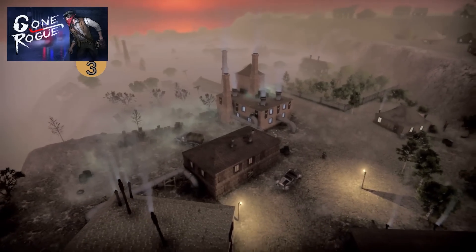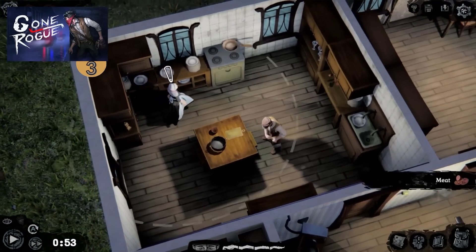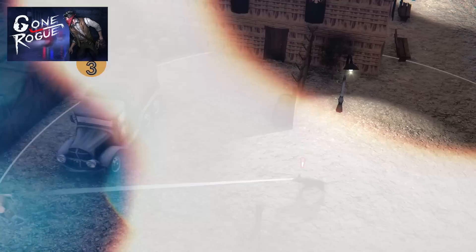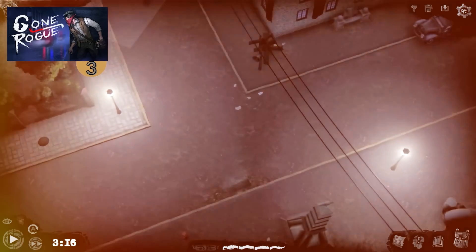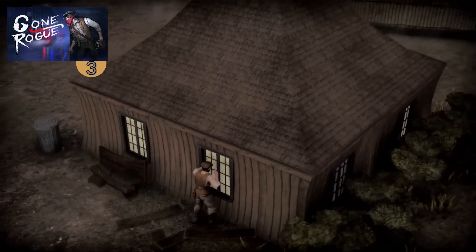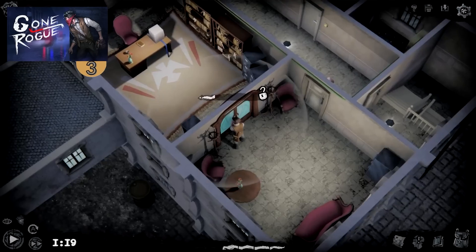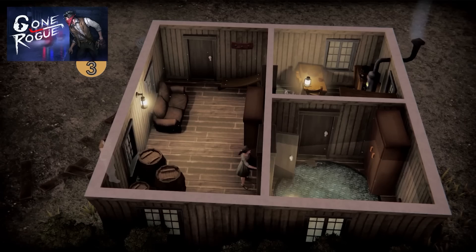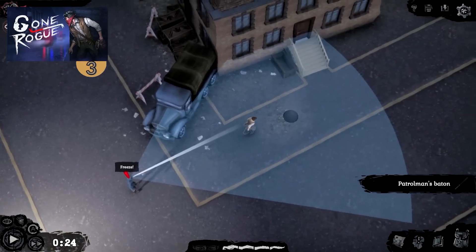Then here we have Gone Rogue, a tactical stealth game where you play as a thief in the mid-20th century. Your goal is to commit the perfect robbery — you start by scouting the area, talking to informants, and equipping the right tools, then plan your moves and walk in undetected. This reminds me of old school tactical games like Commandos and Desperados, which I loved growing up. Being able to see guard view cones and distract them with gadgets is always satisfying. You can explore 15 unique locations and unlock better equipment and skills. It's a small release with only 50 very positive reviews, but it looks really good.